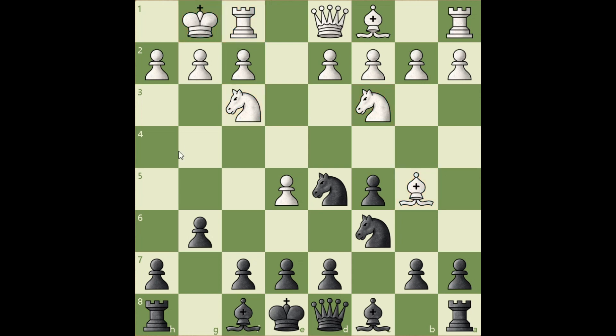White has a lead in development and his e5 pawn gives him an advantage in space. To make things even worse, the d5 knight is attacked. How should Black deal with this?